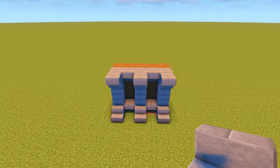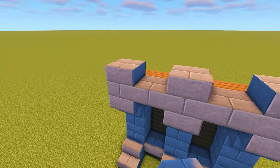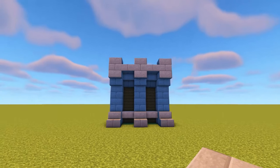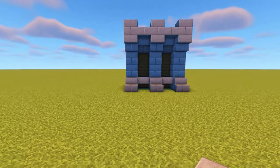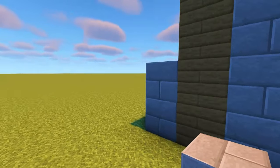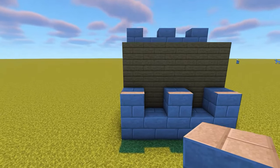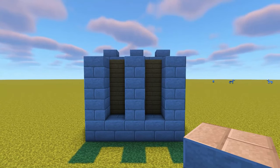On top of each of the upside down stairs that stick out at the top, place a stone brick. Then add stone brick slabs between these on the bottom half of the block to create a border at the top of the wall. The finished wall design should look like this. We're now going to repeat this on the other side of the wall, so head round and start by adding the two extra stone bricks on top of the ones we added to mark out the gaps. Make sure this is in line with the other side so it's symmetrical.